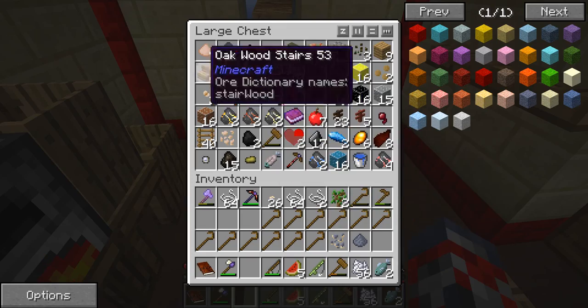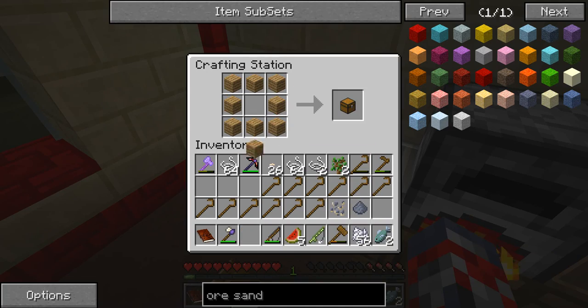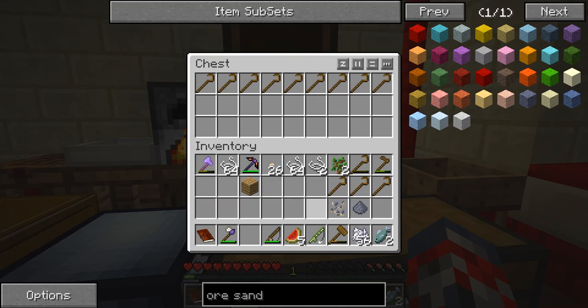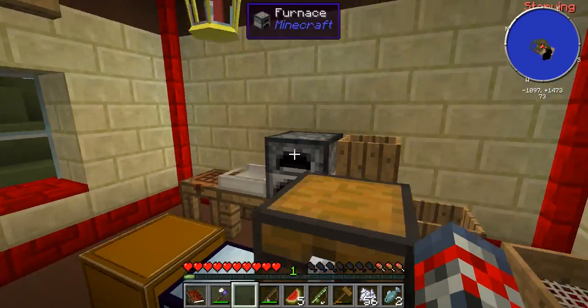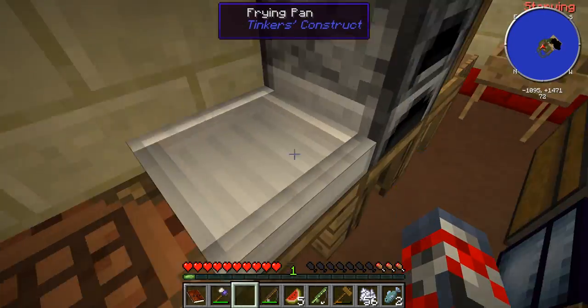We don't have pretty much any area for a chest right now, so I'm gonna go ahead and make another one and put it right over here so we can store maybe some crooks in here for safekeeping later. Now we have a lead ore. So it took me three times going through the process to get the iron for the bucket.